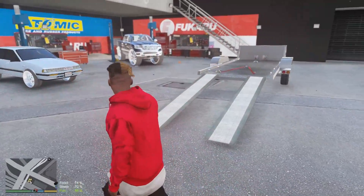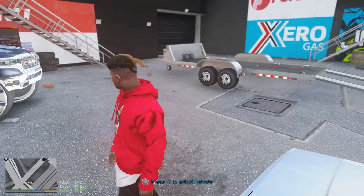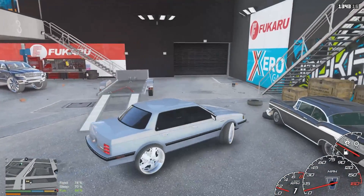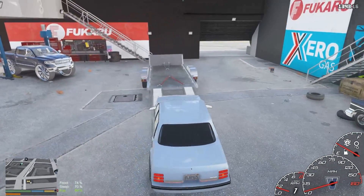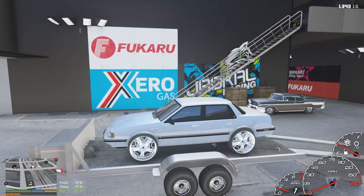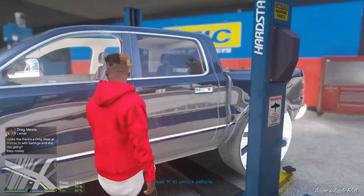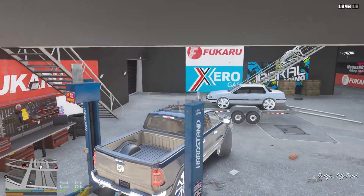Alright, we got the trailer spawned in. If you guys remember, I used to use this trailer a lot but I stopped because the new trailer came out. This trailer likes to crash my game every now and again. I'm forced to use it now because the other trailer doesn't work on my game anymore for some reason. Let's go ahead and get this car loaded up. We gotta use the menu to get it hooked up. But first, let me make sure the truck can actually hook up to the trailer.